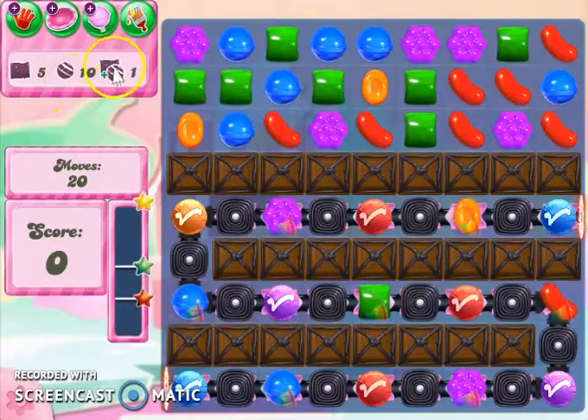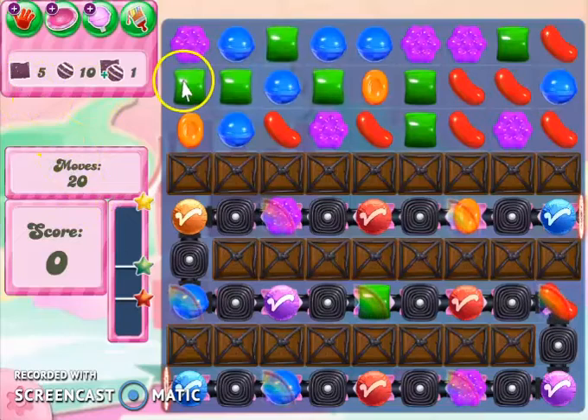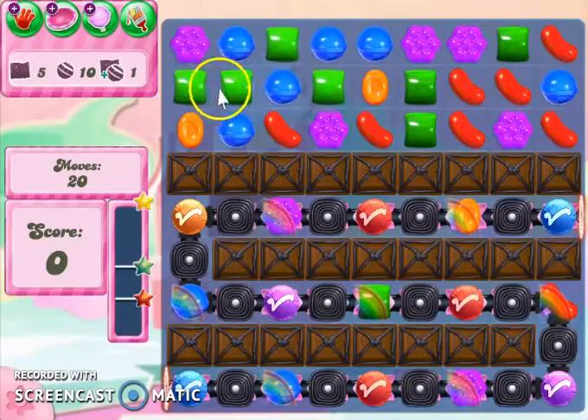The orders are 5 wrapped, 10 striped, and 1 striped-wrapped combo. This is not marked as a hard level, and I think that is a huge mistake. We only have 20 moves to collect all those. That's a problem.